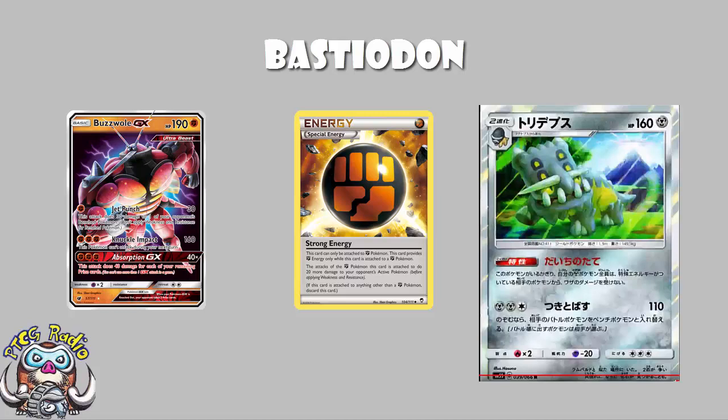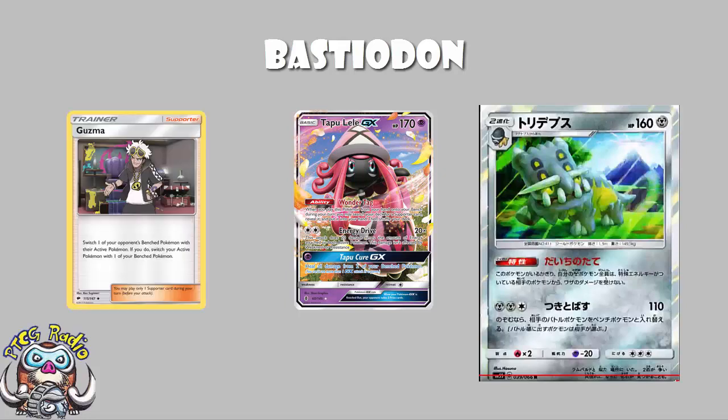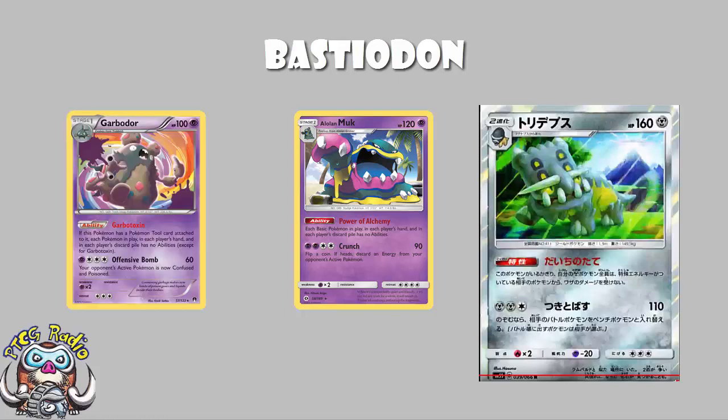As a side note, if you're using Bastiodon, do be careful about Tapu Lele, because Bastiodon will not protect Tapu Lele. So your opponent will be wanting to use a Guzma to grab the Tapu Lele active and take prizes off of that instead. The great thing about Bastiodon is that it is an evolved Pokemon, which means Alolan Muk will not turn this ability off. It will take something like a Garbodor - otherwise, your ability is staying around.